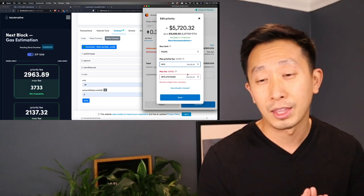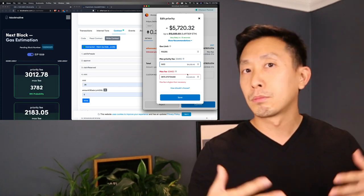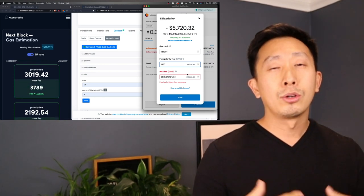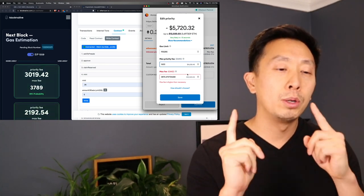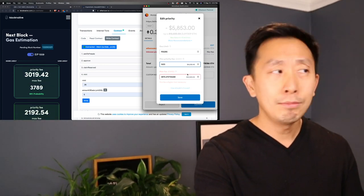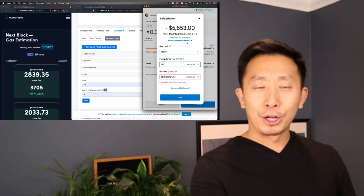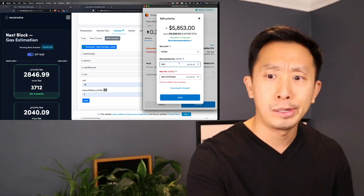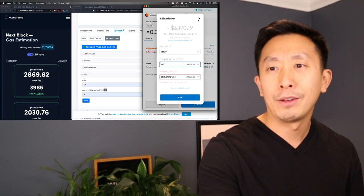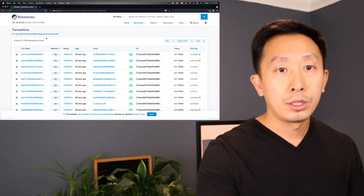Let's try to do 3,870 gwei. I've seen about half of those go through — still $12,000 estimated. If I get five CryptoDads for $12,000, it won't actually cost $12,000, more like $7,000. Would that be worth it? The answer is yes because the floor is about 0.6 ETH — that's about three ETH, roughly $9,000. So if I got them for $6,000 and the floor is $9,000 it's still worth it. But for the sake of waiting, let's wait a little bit more.